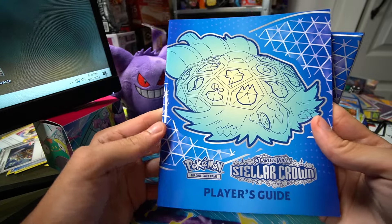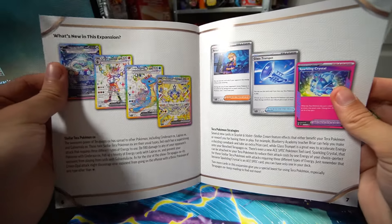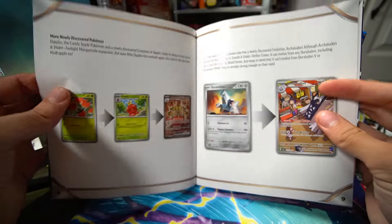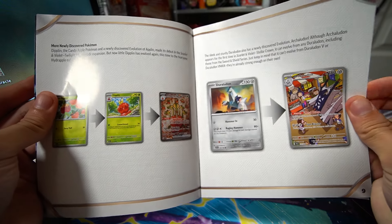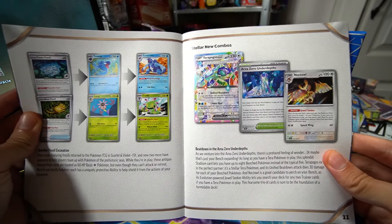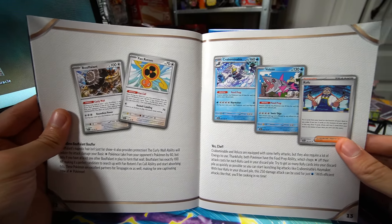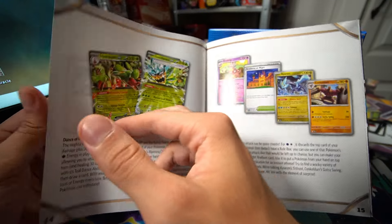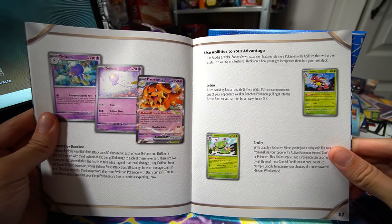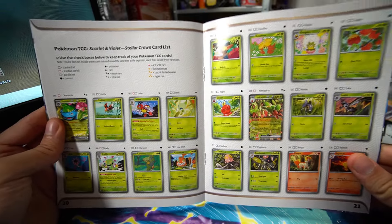Here's a look at the Stellar Crown Player's Guide. It shows all the new additions to the trading card game. I really like going through this kind of stuff on the bus or in the car — it gets you well acquainted with all the new cards and gives you some combinations you might want to try. Like here, it's teaching you the stellar new combos — very punny, Pokemon. It's useful to see card combinations laid out visually rather than looking at cards one by one. Some people like to collect these booklets.